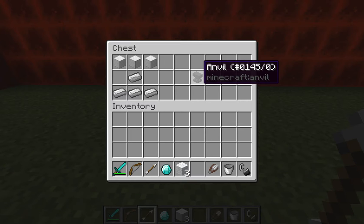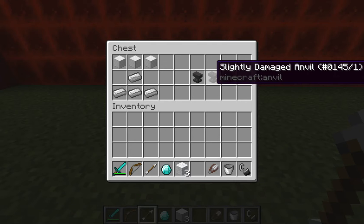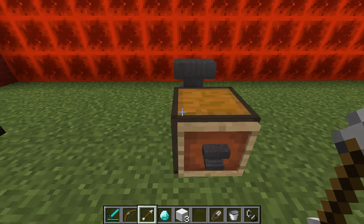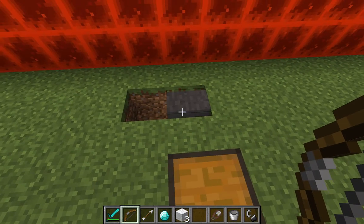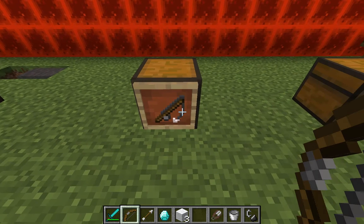Anvils are not infinitely usable — every time you use it, it damages it. You get a regular anvil when you create it, after a while it's slightly damaged, and then very damaged, and eventually after so many uses it will destroy itself. Also it will actually drop, and you will have to break it to grab it again, which will also damage it. And then the last thing is the fishing pole.